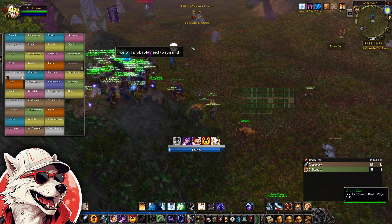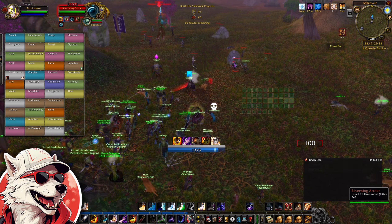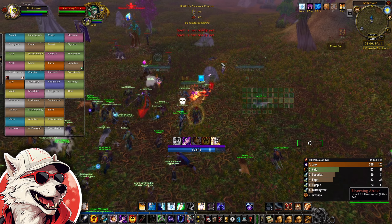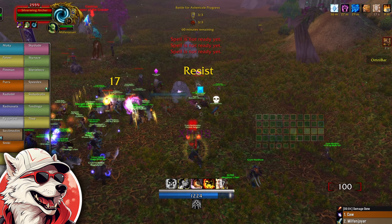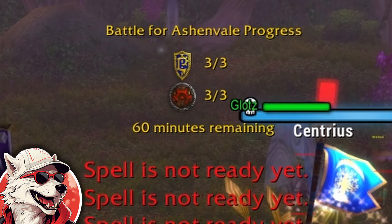Once both factions hit 100% on this overlay, the event will begin. Three lieutenants will spawn for both the Horde and the Alliance, as well as a faction leader who is immune to damage until the lieutenants have been killed. The overlay changes to show 3 out of 3 for both factions, indicating that all three lieutenants are still alive.